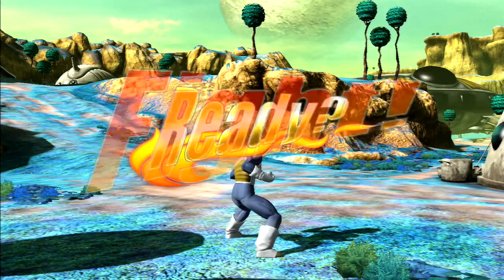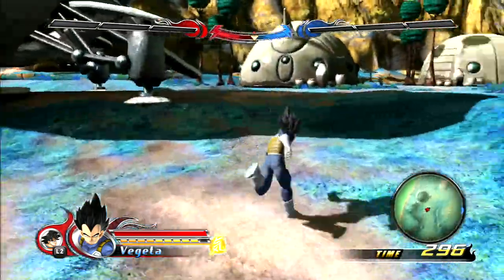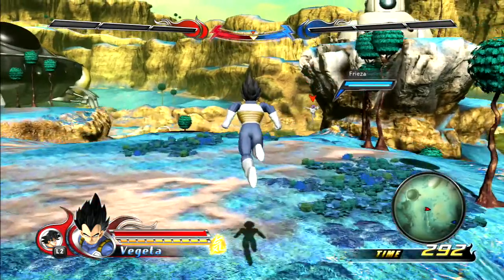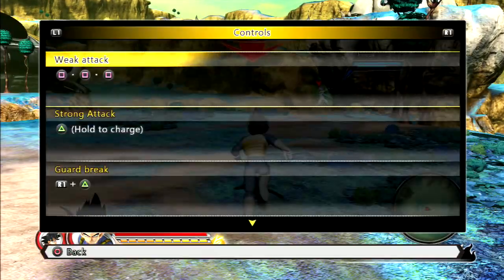Hi guys! This is SuperBoo 3. Today we are going to be looking at Vegeta's move set and we are fighting against Freeza on the planet Namek, so I thought I might as well just keep all Dragon Ball things. Just for the sake of it I put Goku as my support.